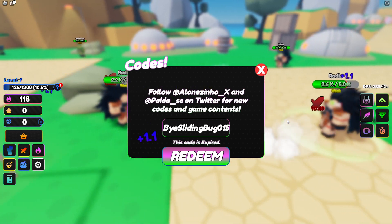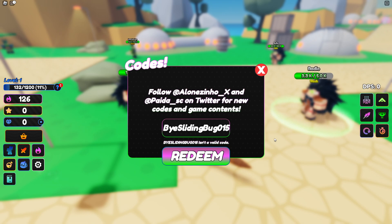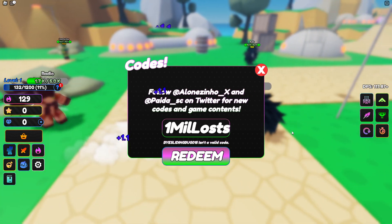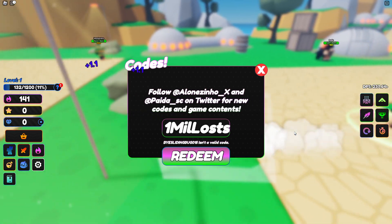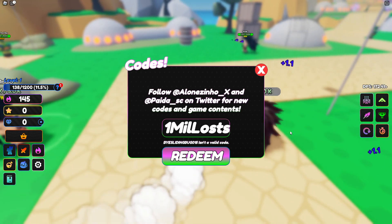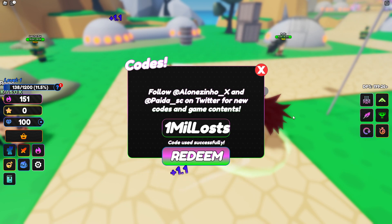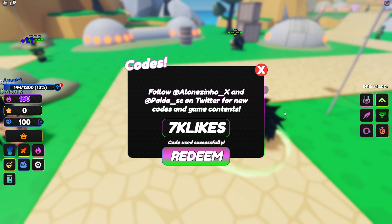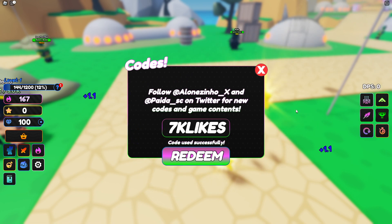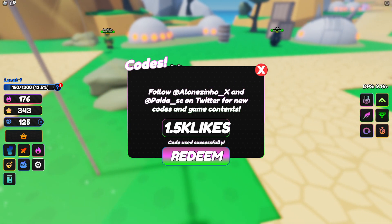Let's go — I hope to get a lot of damage. Okay, that code doesn't exist. Next up: 'one mill loss' — let's see if we can redeem this one. Code redeemed successfully! That's one working code. Next is '7k likes' — code used successfully! Then '1.5k likes' — let's go!